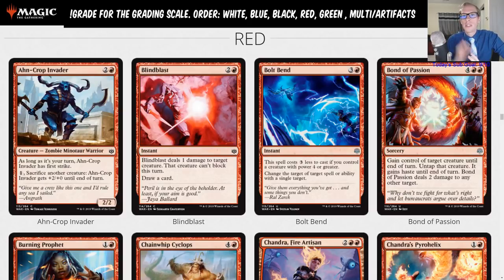If you'd like to see the grading system and you're here in Twitch chat, you can type exclamation point grade in chat for the Google Doc that will describe it all. If you're watching on YouTube, you can go to the video description. We're going to be giving these cards grades A through F, or if it's just a common made for limited like On Crop Invader, we'll just be giving it a limited letter grade. Without further ado, let's continue on with the red cards.